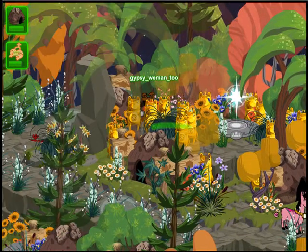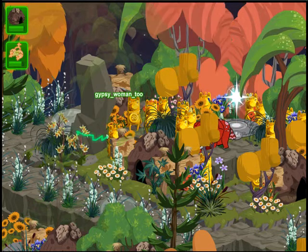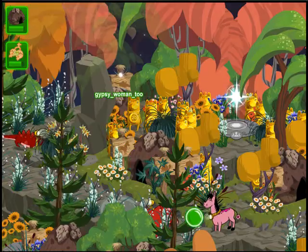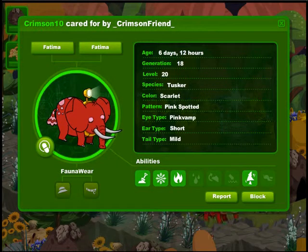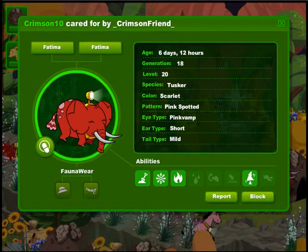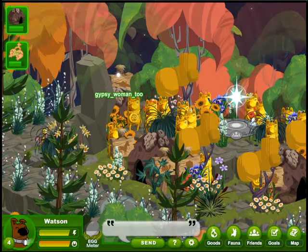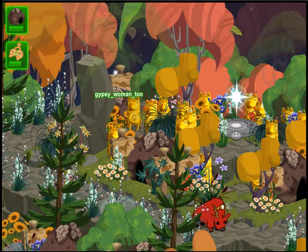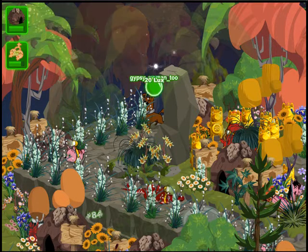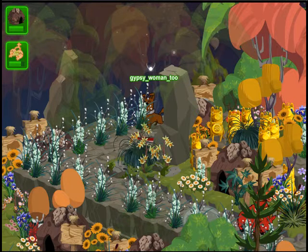Well, let's see where we ended up today. It looks like red is the color of the day. Yes, dear viewer, it's Crimson Friends, and here is a Tusker with pink spots — Scarlet with pink spots. Very nice. Good boy Watson, remembering to get a little pollution along the way.